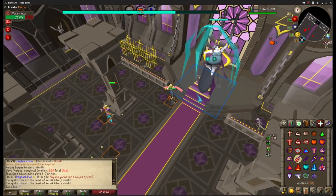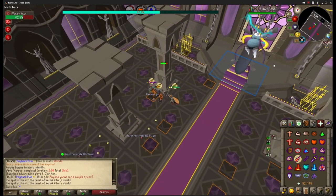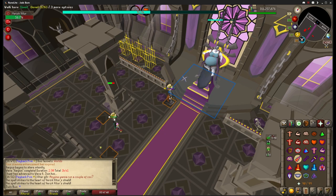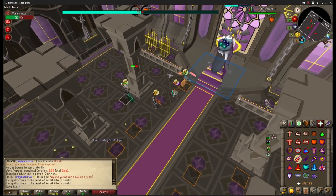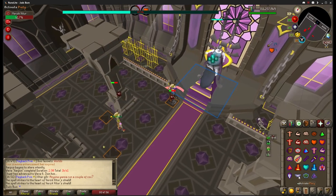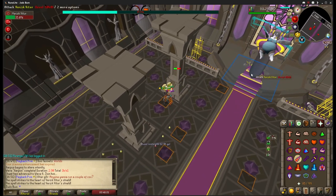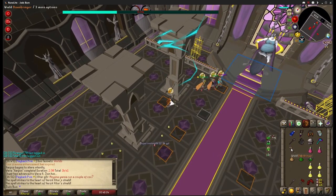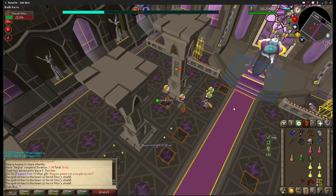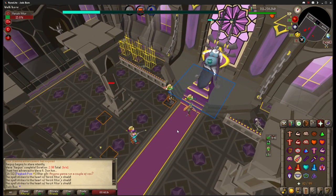Continue to attack Verzik at each opportunity while keeping track of who is next for the staff. The third person has it and they are passing it to the fourth. Now the fourth person will spec, and after that it will wrap back around to the first person. Each person will need to spec a total of three times with the staff: two specs will happen when you first pick up the staff, and then the third spec should be ready to go after one full rotation. We will continue to do this until the pillar falls.